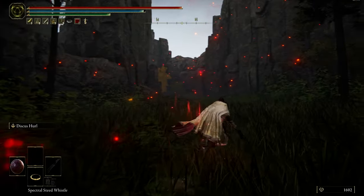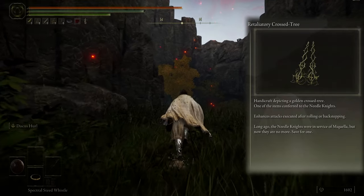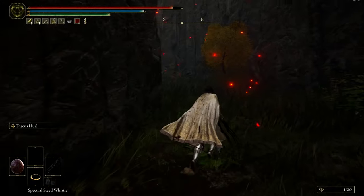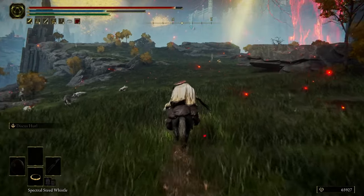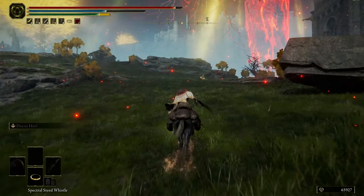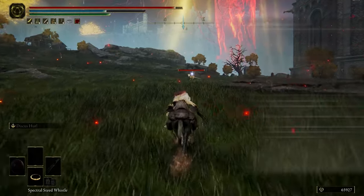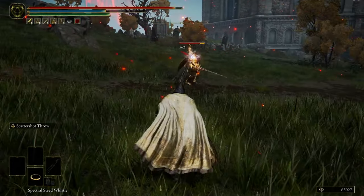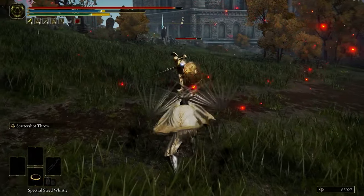The next Talisman is Retaliatory Crossed-Tree, which enhances attacks executed after rolling or backstepping. And the last one is Millicent's Prosthesis, which boosts Dexterity and attack power with successive attacks. It's really useful for claws.